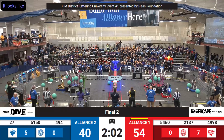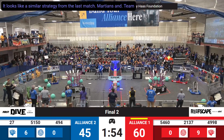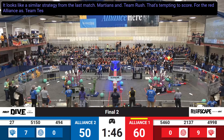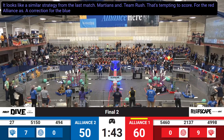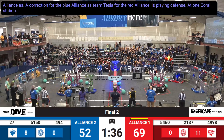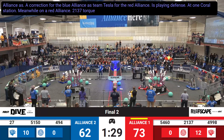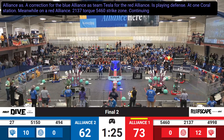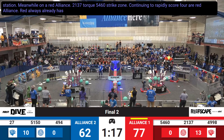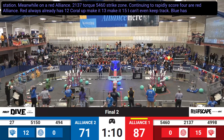It looks like a similar strategy from the last match. Martians and Team Rush attempting to score for the red alliance, as Team Tesla for the blue alliance is playing defense at one coral station. Meanwhile, on the red alliance, 2137 Torque, 5460 Strike Zone continuing to rapidly score. Red already has 12 coral up — make it 13, make it 15, I can't even keep track. Blue has 11 scored.